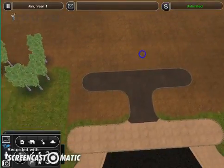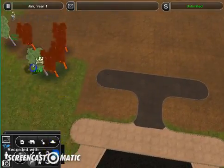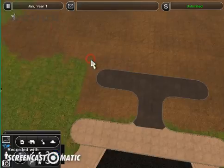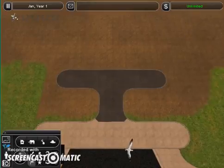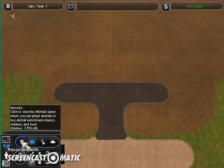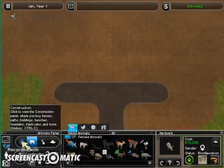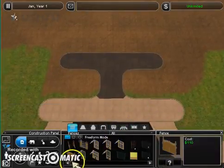So as you can see, I have deleted about everything in the front, not in the back — it's basically a mullet. So now I will be making my entrance. And I don't really know what to call the zoo yet. I'm not just going to call it the Tropical Rainforest Zoo.